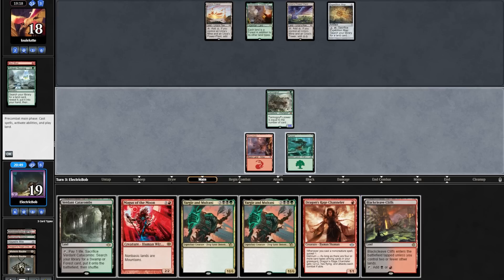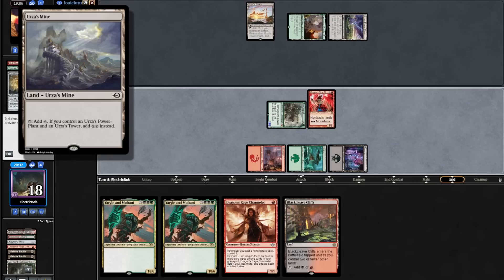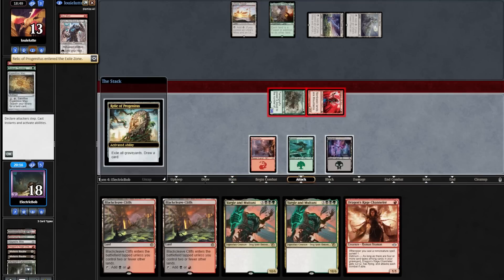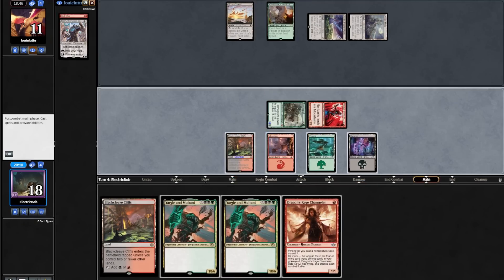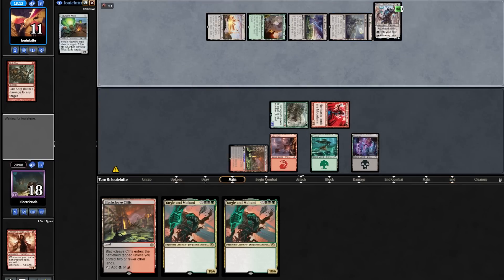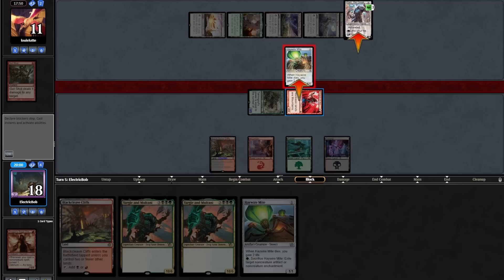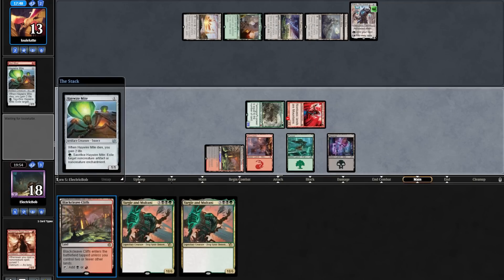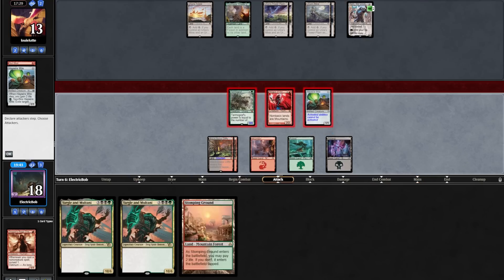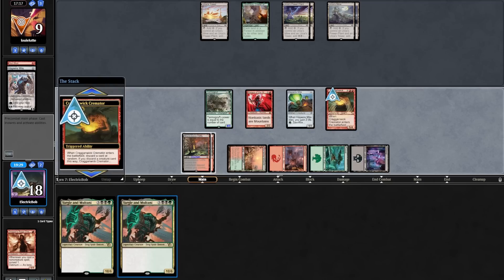We play Forest and cast Goyf. Opponent plays a Power Plant and passes. We draw Blackcleave Cliffs, attack for five, play a Verdant fetching out a Swamp, and cast Magus of the Moon. On end step they crack Map finding a Mountain. Opponent plays a Mountain into a Relic. We draw another land, attack for seven — they pop a Relic, only taking two. We play a land and cast DRC. They gut shot DRC, then play another Mountain into Karn, going down to grab Haywire Mite. We draw a Haywire Mite, attack down their Karn, and they block our Magus. We play out Haywire Mite, opponent ticks up Karn, we draw a Mountain and attack Karn for two and them for four. We topdeck a Cremator — and we dome the opponent for 18!